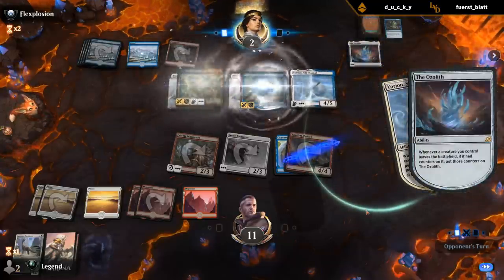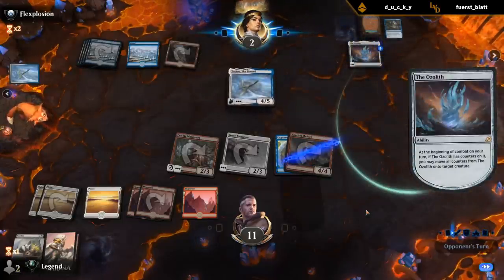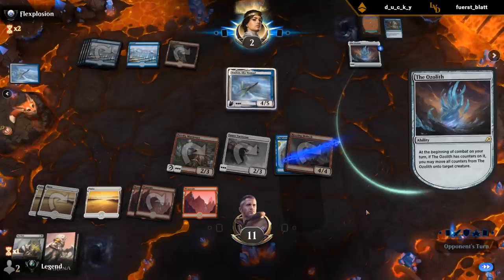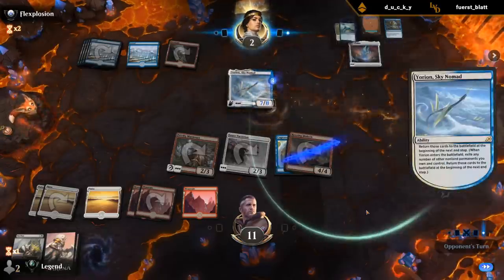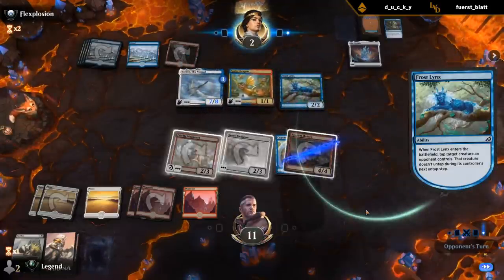I think I'm not going to take any risks. Wow, that's brutal — Yorion resetting the Lynx and the Dragon. That came out of nowhere. So we just need to hit a string of cyclers for the Tactician here — it's going to be tough.